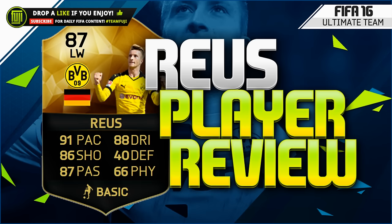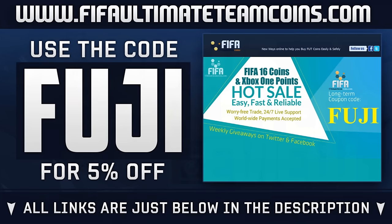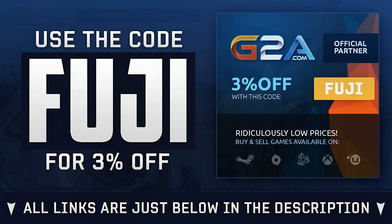If you enjoy the review please drop a like. If you need Ultimate Team coins for players like Reus, head over to fifaultimatecoins.com — link in the description. Use code FUJI for 15% off, or for game codes head over to G2A and also use code FUJI. But let's get into the Marco Reus review.